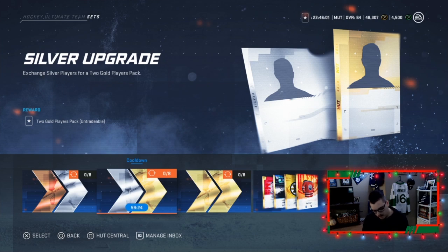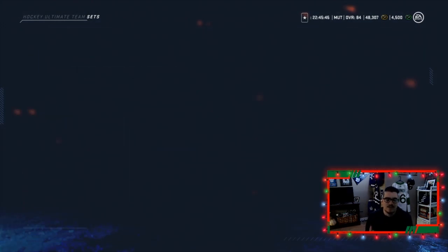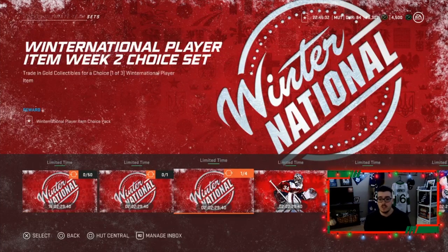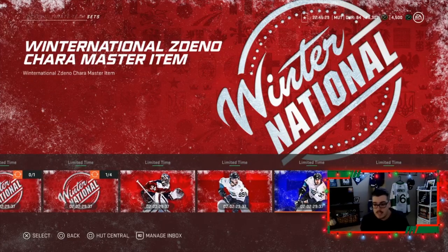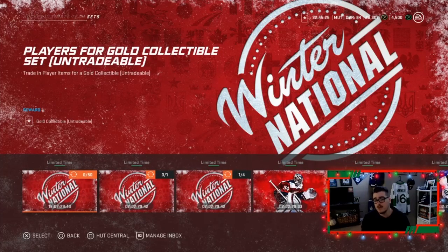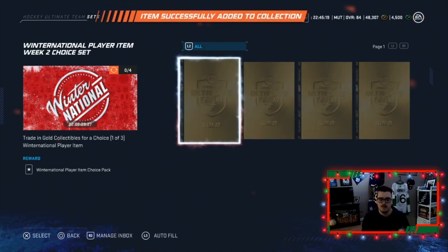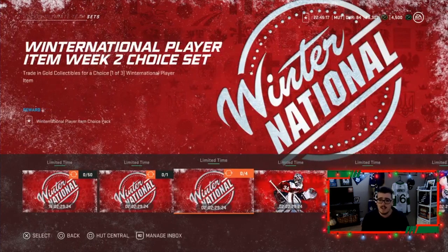I just realized I opened those packs while only recording my webcam, so I won't show them — we pulled basically nothing out of those three packs. Highest overall was an 80. On a silver upgrade the highest was 78. Set-wise, I have a bunch of gold players — it's 50 gold players for one gold collectible. Do I trade them in for a collectible for a one-of-three chance, or save up for a master set player? Let me know, because right now they're just sitting in my collection and I already have one gold collectible.